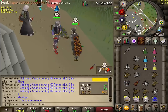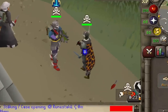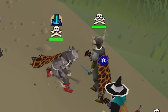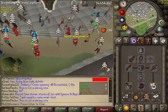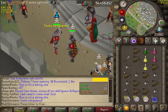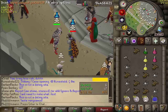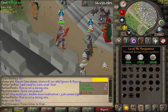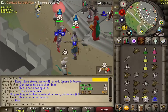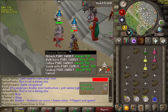Yeah, bank loot. This guy looks like he might be risking that dagger if they get some good hits. The torva tankiness just makes it so I never die - so good.